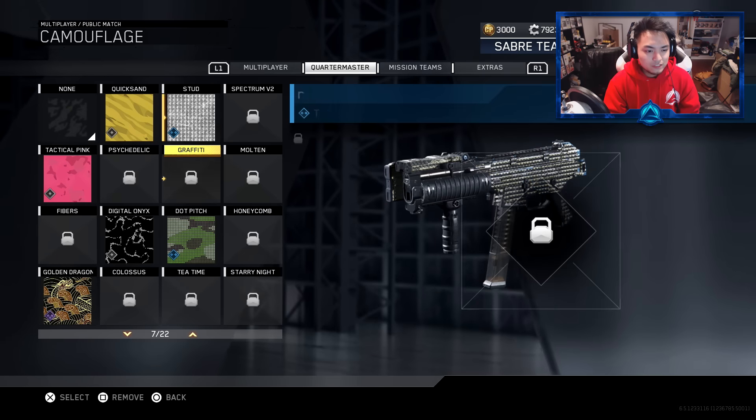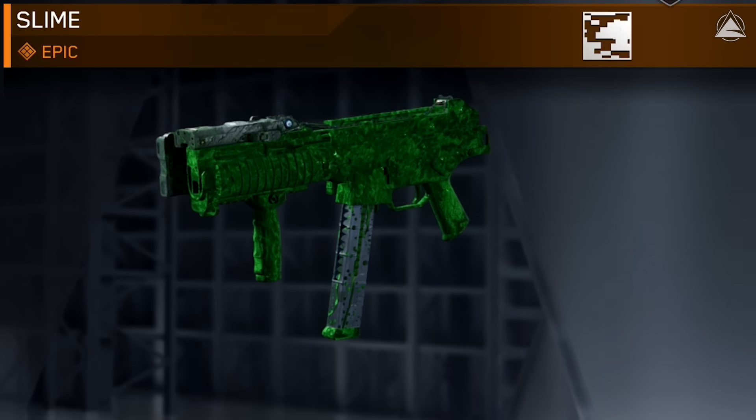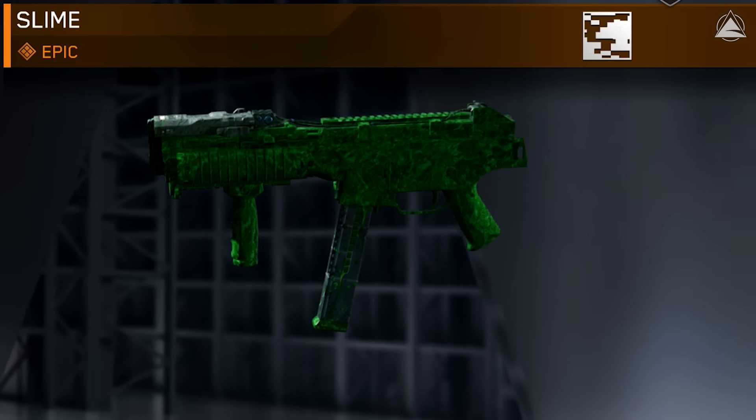Let's go over here to the Quartermaster and there is the slime camo. That's not so bad — it kind of moves just a little bit. Not too shabby. I like how it kind of splatters right there on the magazine.